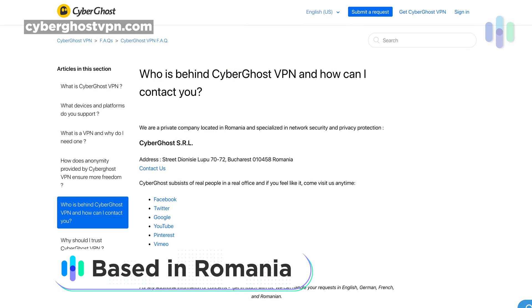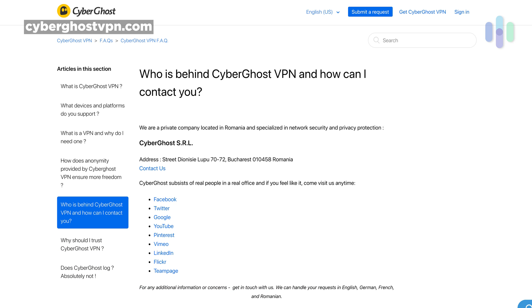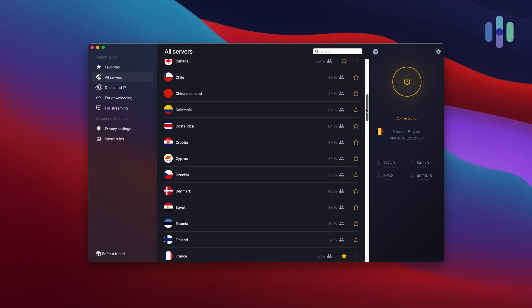Now for those foundational elements: CyberGhost is headquartered in Romania. I talked to some Romanian friends here in Brooklyn and they explained why Romania is so big for cybersecurity — culturally it became a thing, computers, servers, people trying to get around what the government was like at a certain time. That's why you may have heard of Romania's prowess in cybersecurity. A quick note however: they were bought by an Israeli company, but that company said they'll maintain all operations in Romania.